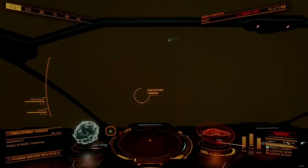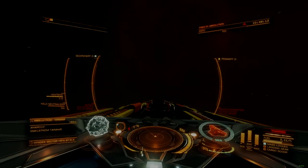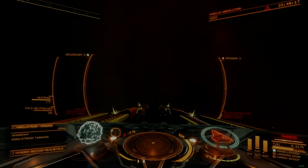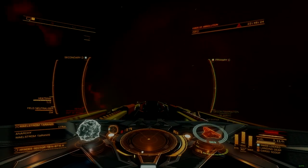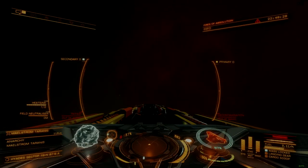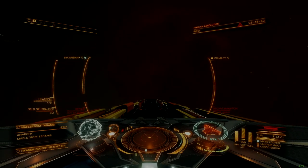Ships engaging interceptors should avoid accidental dives towards the heart of the storm. Caustic damage and control distortion ramp up as ships approach the heart of a maelstrom, with caustic damage effects rising to levels comparable to the aftermath of destroyed interceptors. Deep dives should be timed carefully, and any exploration efforts to this part of the cloud should expect significant damage.